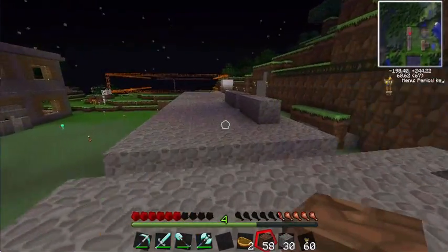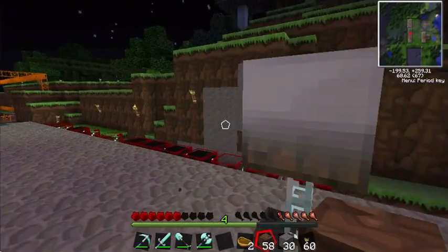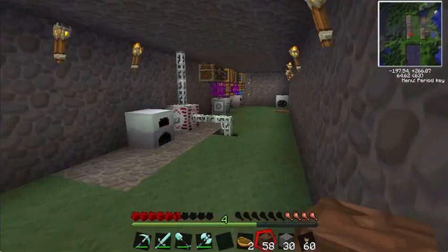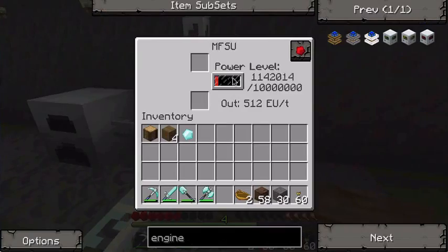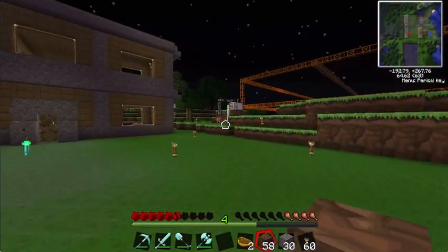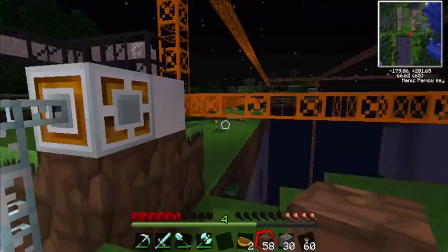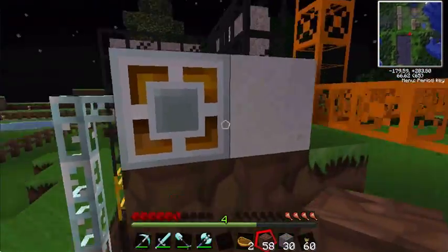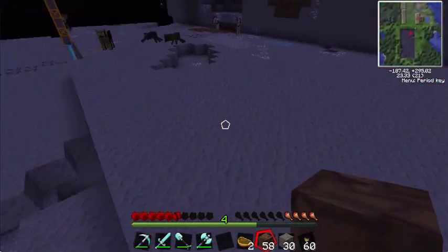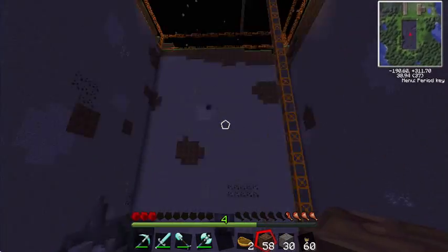So that's the cobblestone generator. I also showed you the solar array — it's only low voltage for now because the oil doesn't run out. This also goes to the quarry and it's connected up with an energy link, which is pretty fast. The energy link is connected to the port. This quarry is already pretty deep. And it's kind of funny — there's a cow chilling all the way down there.